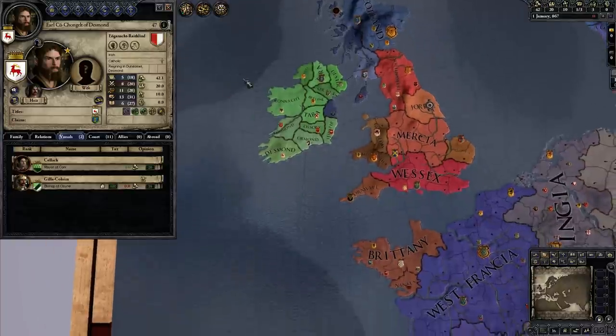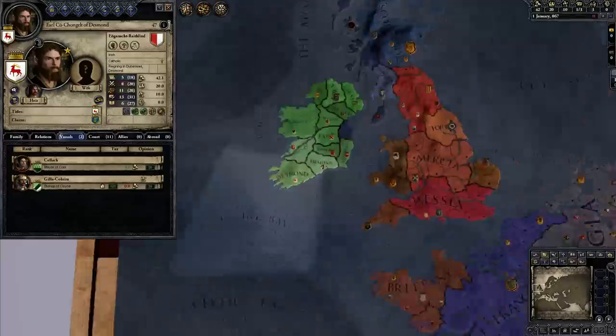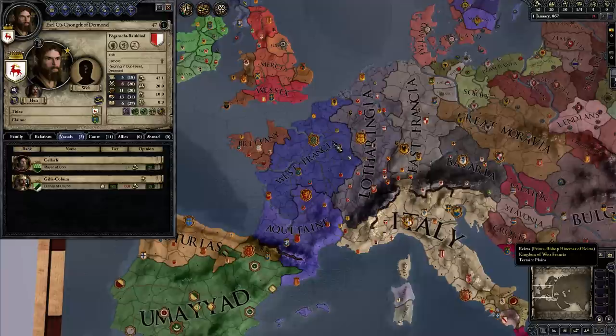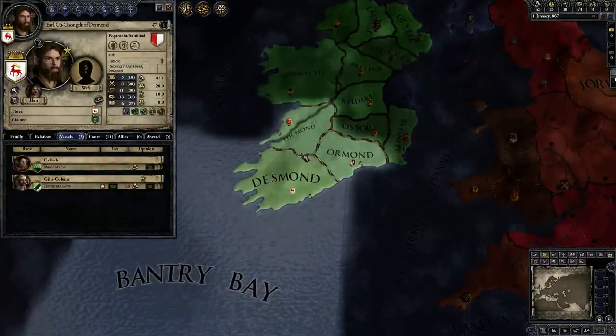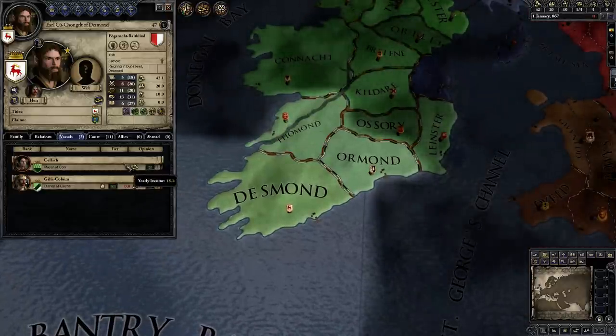What would be the best thing for us to cover first? I do want to let some time pass right away. Let's spend a little bit less time looking at some of the higher-end features or broader strokes of the game, like de jure territory and that type of thing, and focus mostly on just our own realm and take a look at our own situation.